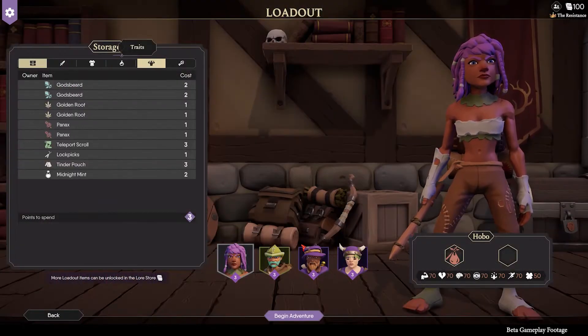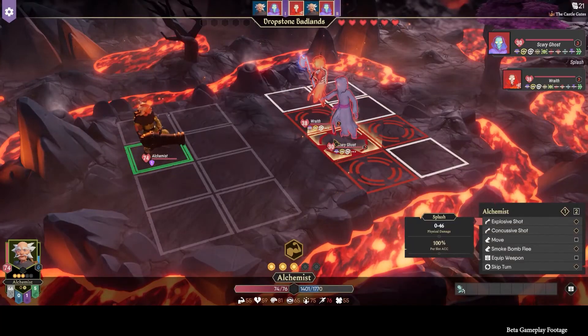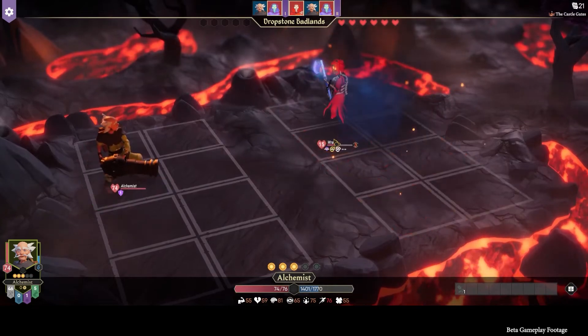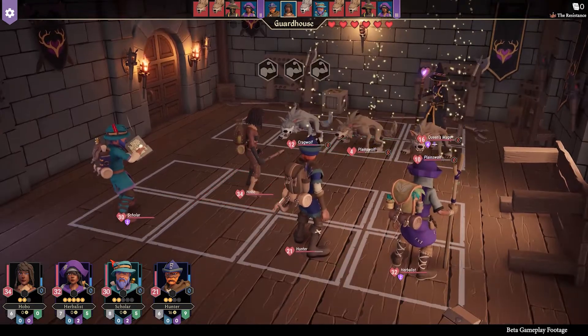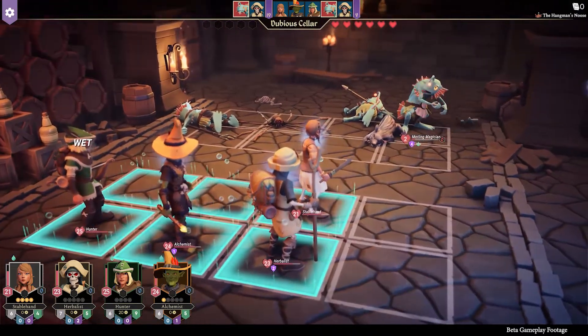First, let's talk loadouts. In For the King 2, we've added loadouts to give you more options to customise and personalise your preferred playstyle. Not only will this add depth to your solo campaign, but it can also spark strategic discussions in your multiplayer sessions. Optimise each class in your party and their synergy with each other. After all, success is best when it's shared.